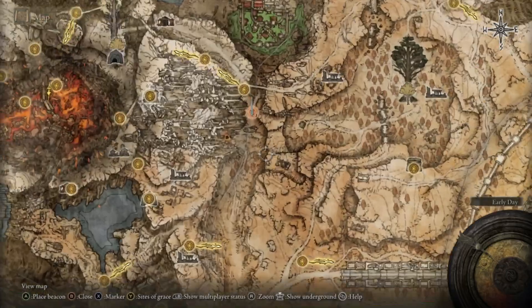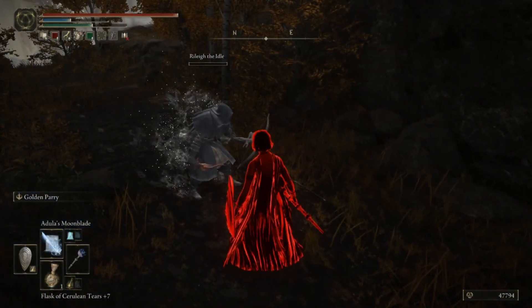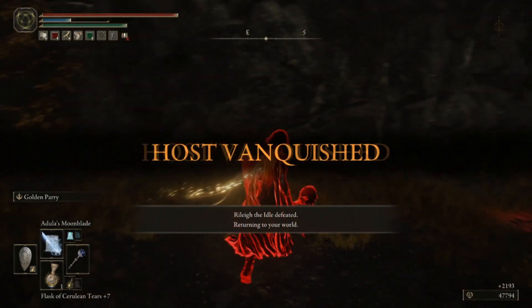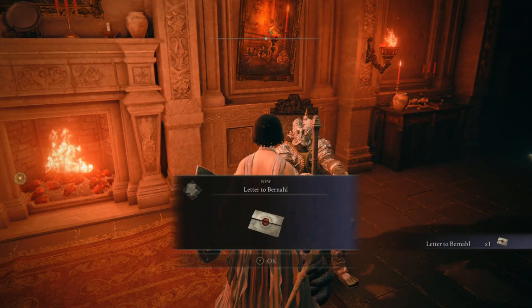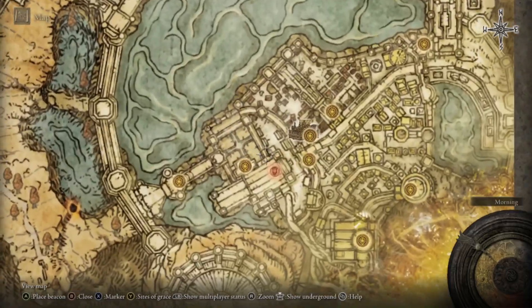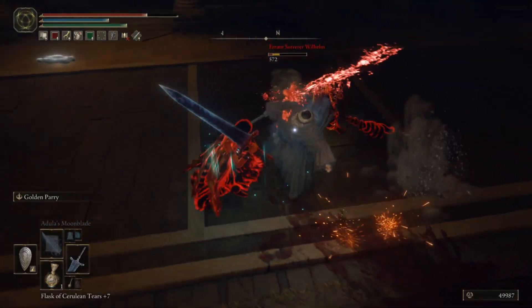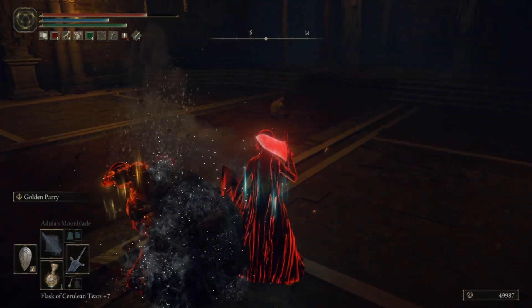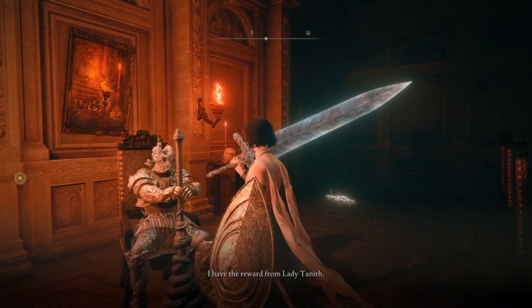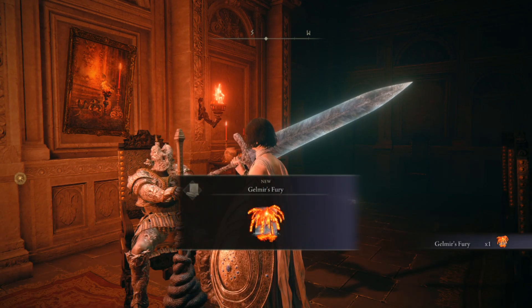Gelmir's Fury is also from the Volcano Manor questline. After you complete your second assassination, you can chat with Bernal, who will give you his own personal assassination he'd like help with. You go do that in Laendale in the manor - it's a two-on-two fight, very fun. Then when you return to Volcano Manor, he will give you the reward for helping him: Gelmir's Fury.